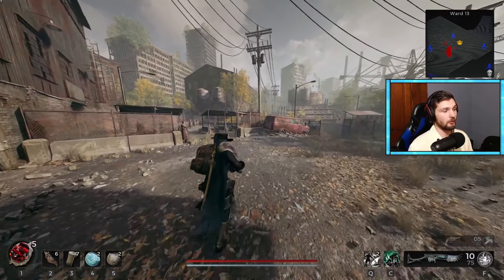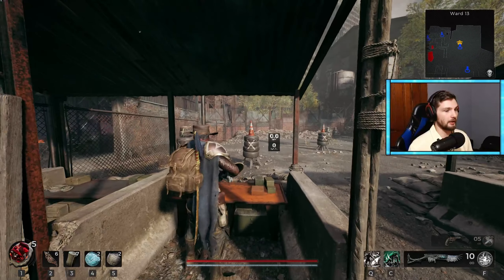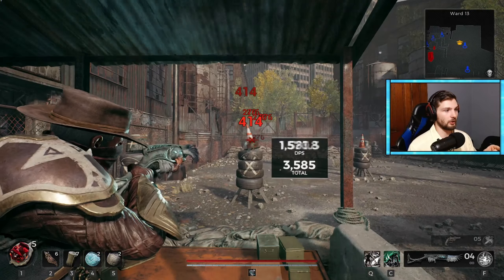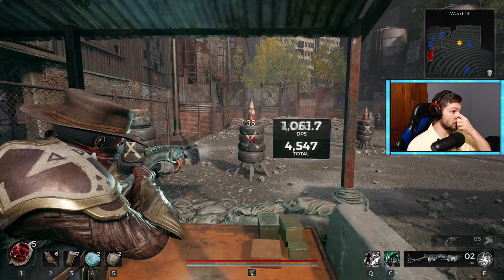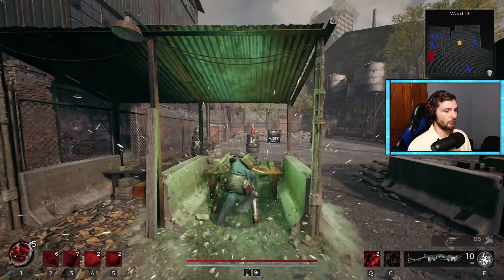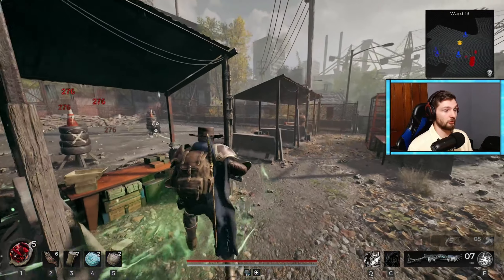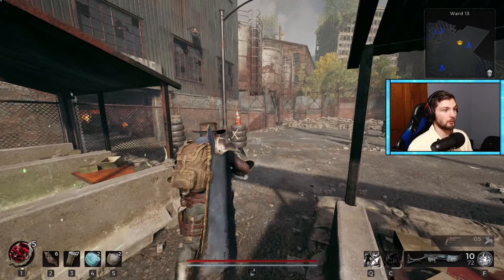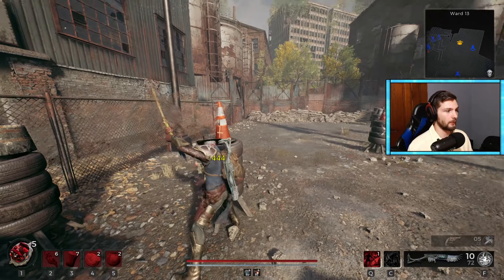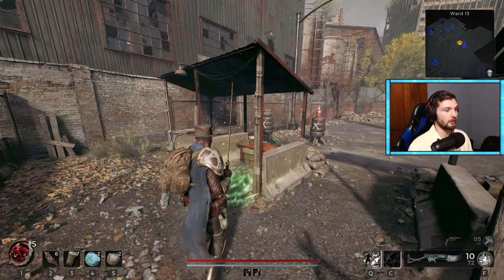The final tip I can give you is before you go out and actually play with your build, be sure to come over here and test your build at the shooting range. You can actually see how much DPS you're doing, how much you've done total, and what the change is from body shots to head shots. You can use your skills to increase this stuff as well. You can test your melee builds too. Be sure to take advantage of the shooting range — very, very valuable.